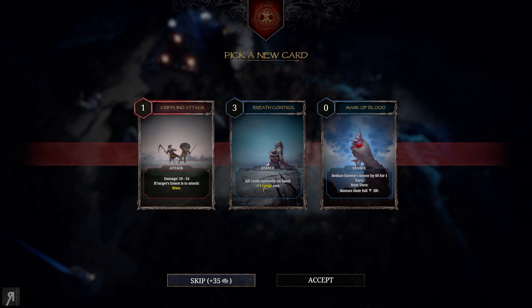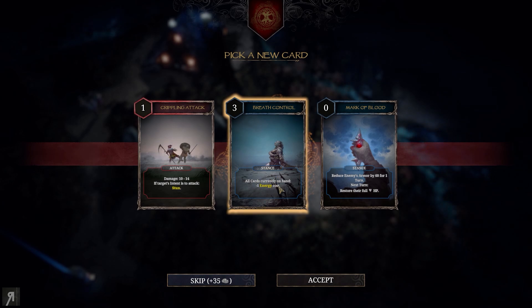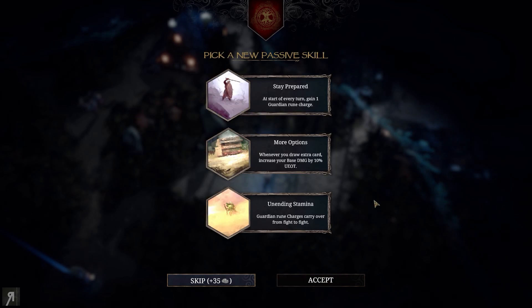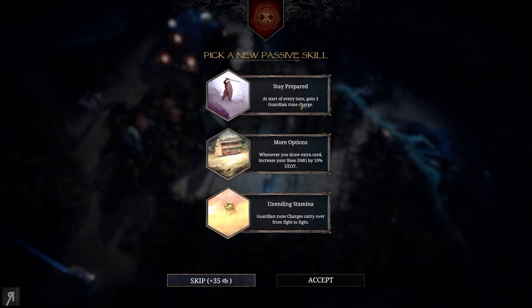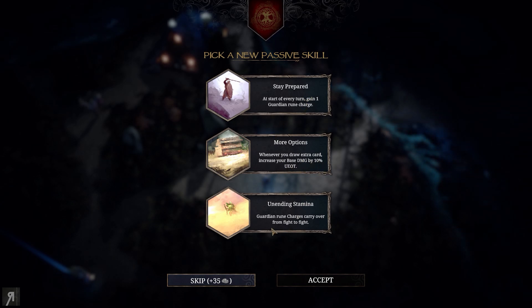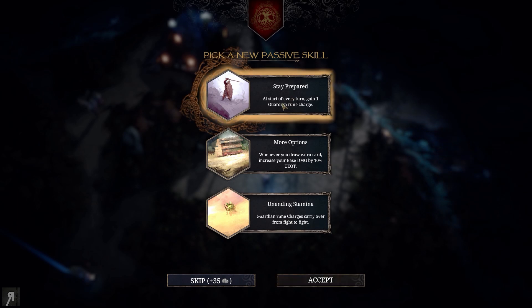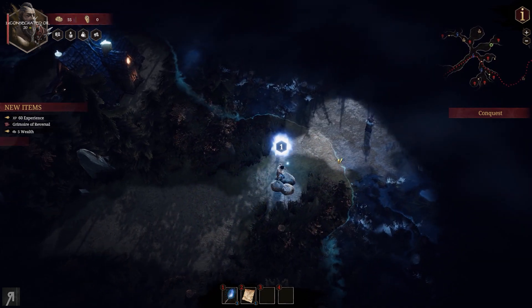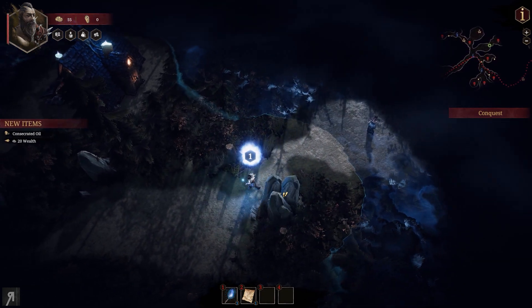This card is really good: if you have a huge number of cards drawn thanks to the Guardian rune ability and then use it, every card costs zero if it has a one-cost. I'm taking Breath Control — I think that's really strong. At the start of every turn, gain one Guardian rune charge. When you draw extra cards, increase base damage by 10%. Guardian rune charges carry over between fights. I'll take Stay Prepared.